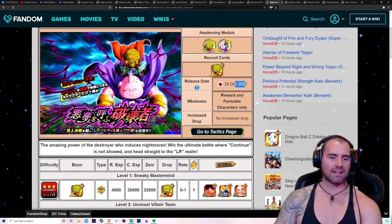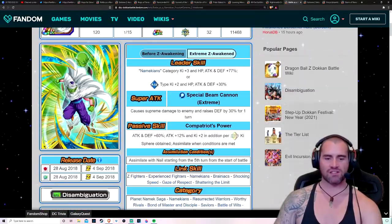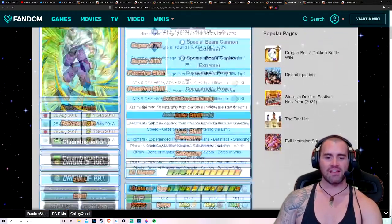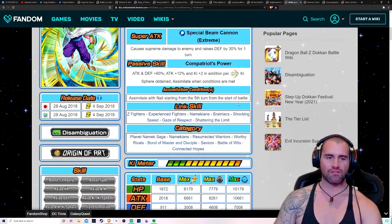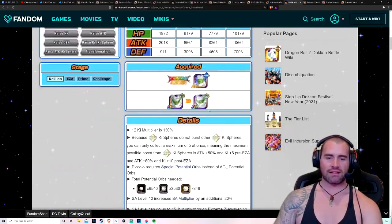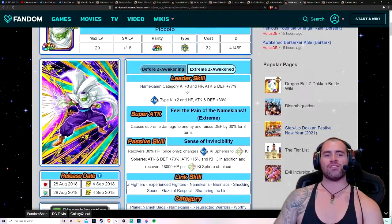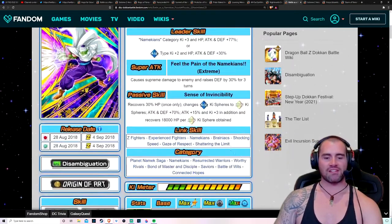We've got Bardock and Boo here — not a bad unit. And this Piccolo as well. I've brought this unit up because he's pretty solid, and he can assimilate with Nail starting from the fifth turn of battle. When he does that he becomes really quite impressive still to this day. Even though we've got a new Dokkan Fest exclusive Piccolo, this Piccolo here is without a doubt the best Piccolo on the Planet Namek Saga.